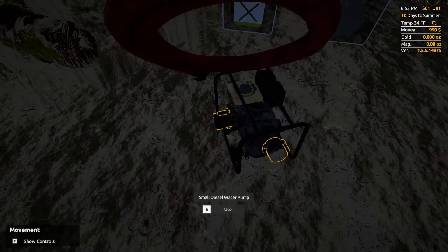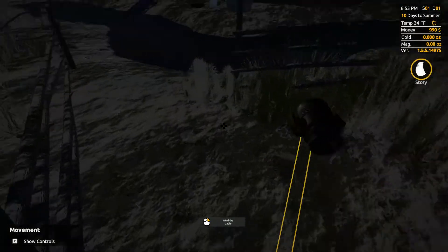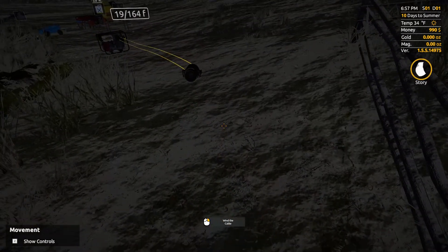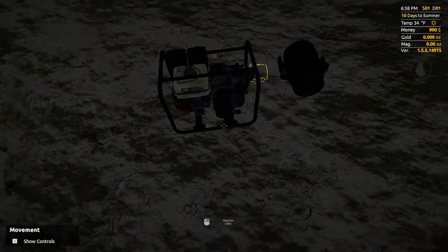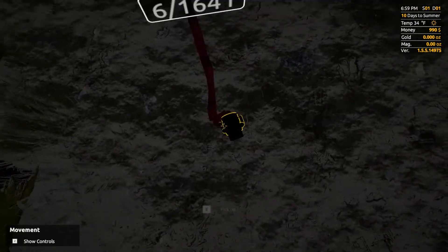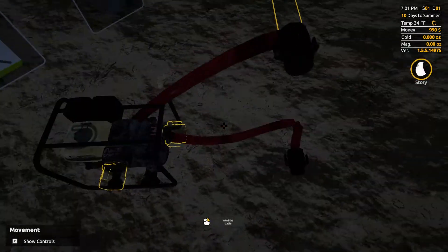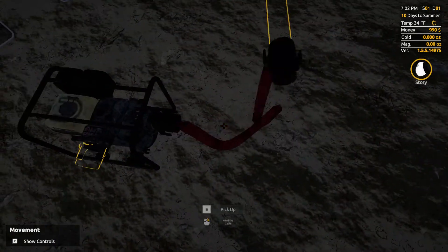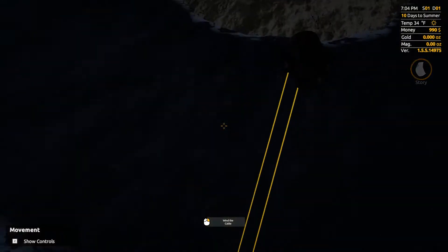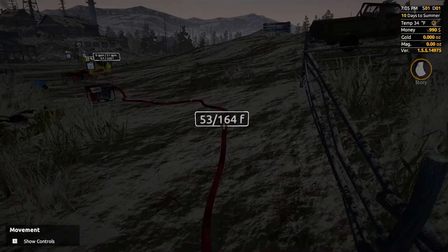I believe this is how you've done it. You see that yellow line? That yellow cable is where it's actually going to end up going. Actually, that's the outbound cable — I need to do it with the inbound cable. There we go. Now we're just gonna leave this right here in the riverbank.